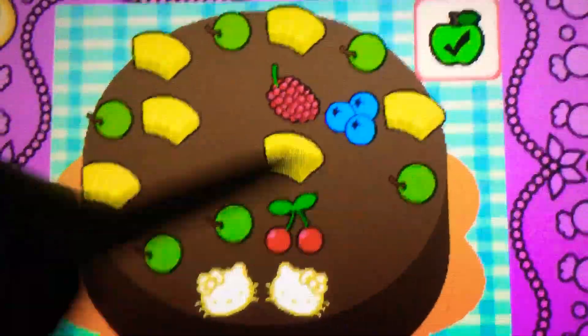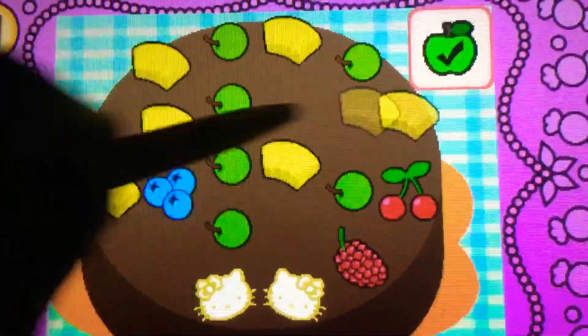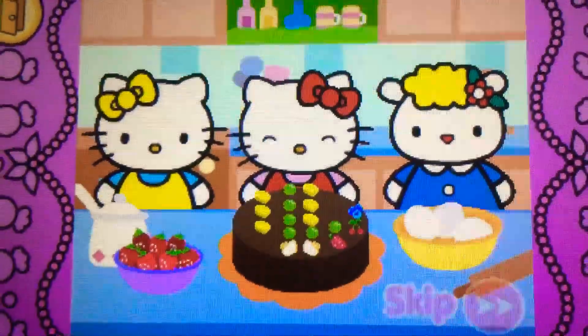Drag the cherries on top. Cool, they're cherries, they're red. It's bonus time! You can drag to rearrange the toppings. Tap the check mark when you're finished. Whoa, Hello Kitty's cake looks yummy!